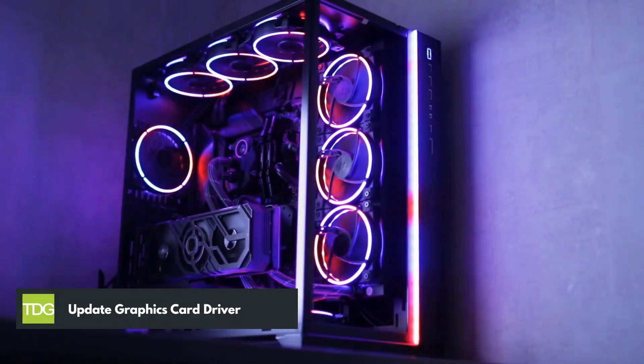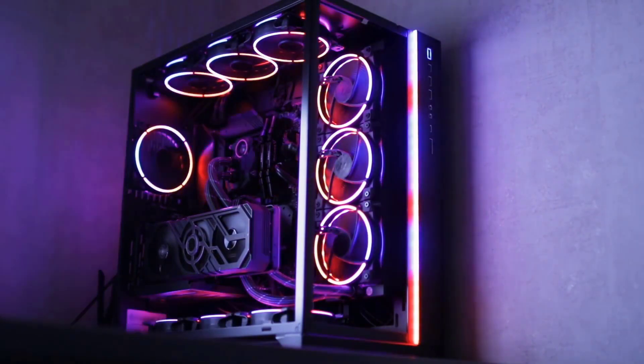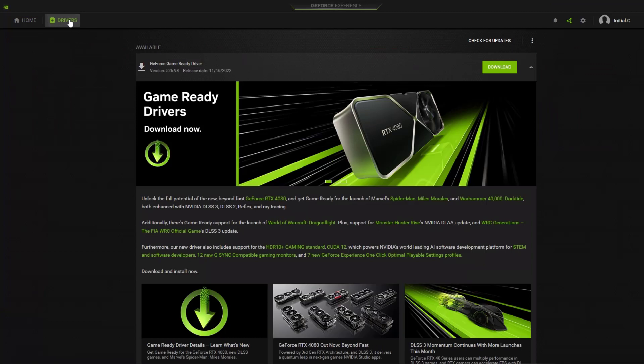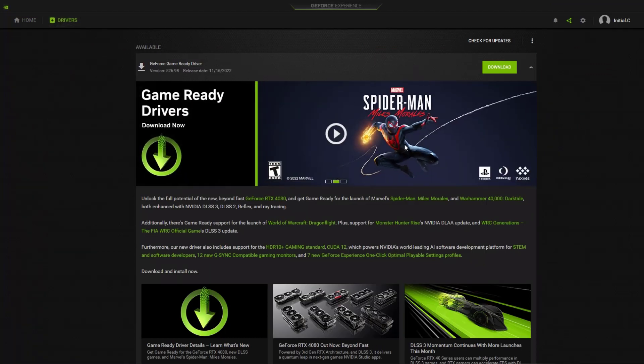First solution: update graphics card driver. You may be experiencing frame drop in PropKnight because you have an outdated version of the graphics card driver. Open your GeForce Experience application, click the drivers tab, click download if there is an available download, and install it by following the on-screen instructions.